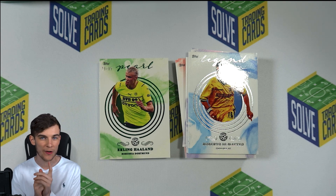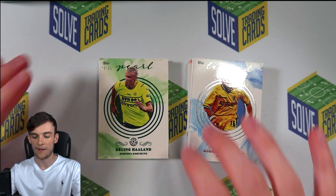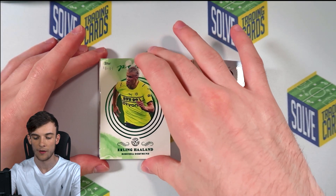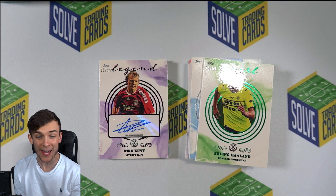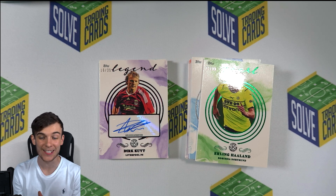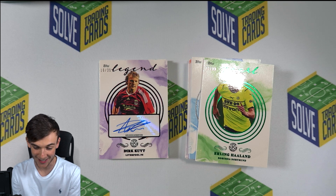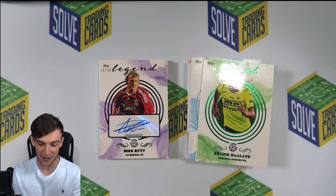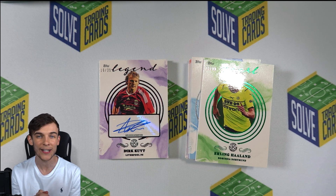The next card could very well be the autograph. What are we going to get? Oh, it is! It's 25 — out of 25! Oh, wow, that is a nice autograph. Legend autograph, out of 25. That is a very low numbered card. Very nice, very good.